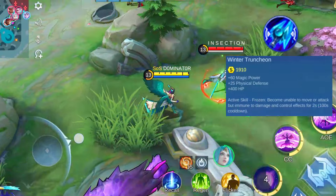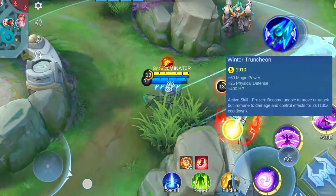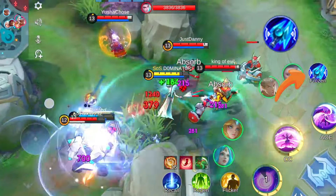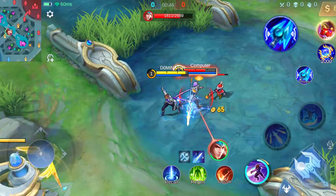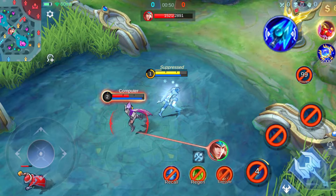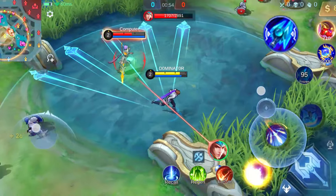Now let's talk about the Winter Truncheon, which leans more towards defense than offense. Upon purchasing this item, you gain an additional active ability with a 100-second cooldown. When activated, your hero freezes for 2 seconds — no movement or attacks allowed. However, during this time you become immune to damage and crowd control effects.